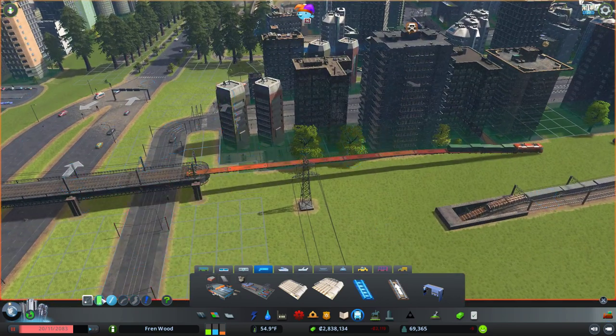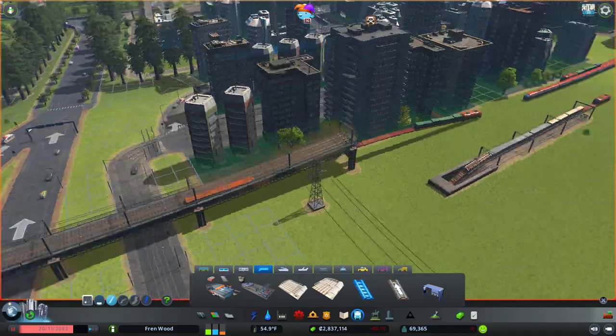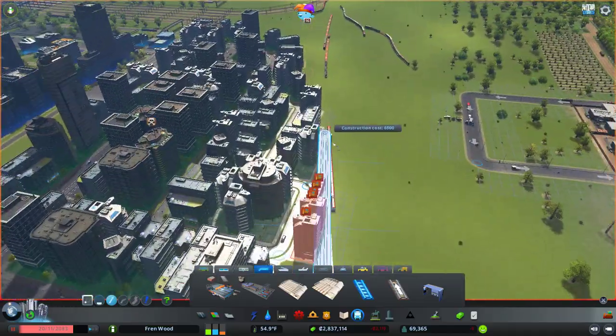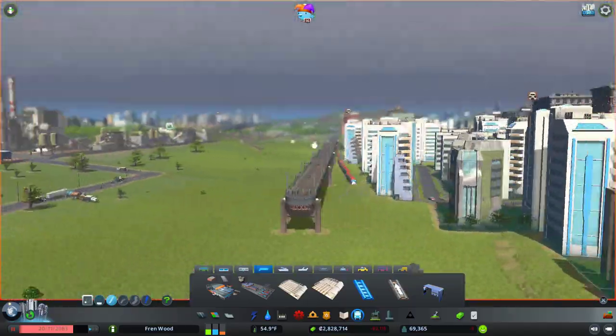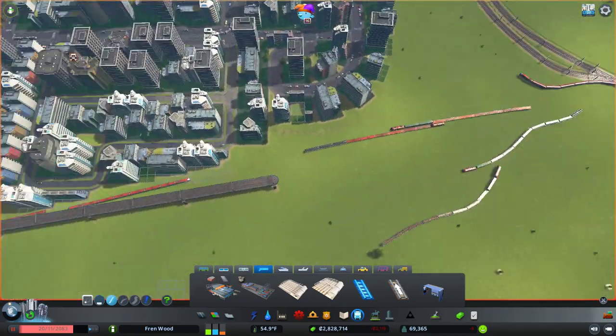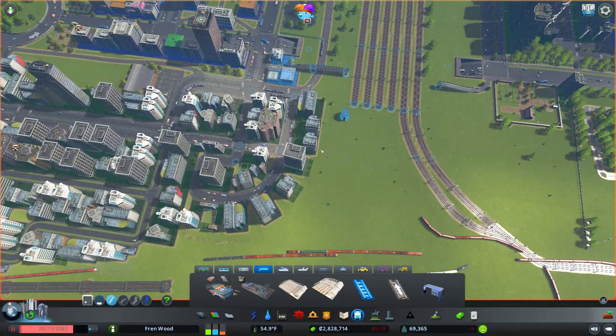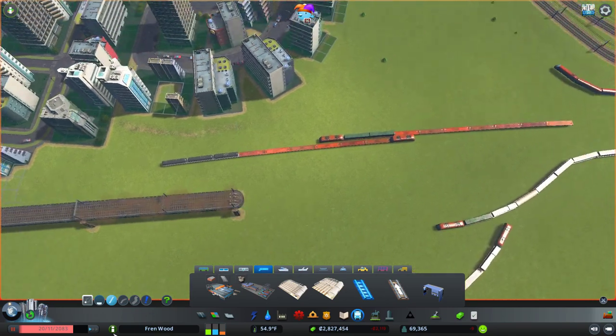Yeah, okay, so we're going to have to rebuild that. Let's bring them back to here and we'll just have a little elevation step here, and then up to about there. That should be good. We need to do something with this space here as well, although we won't be doing that today. So I'm going to bring this up to about there.